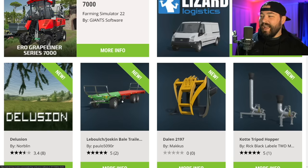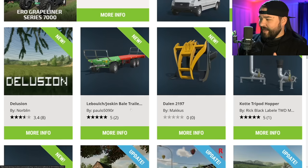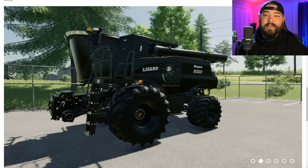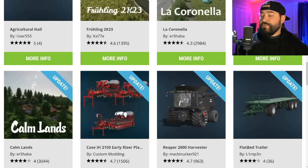Today we had 18 mods release only in the in-game mod hub. All platforms got two new and 11 updates, current gen got one update, and PC players got three new and one update. The big mods today were the new map Delusion for all platforms, the update to the Reaper 2000 harvester which will now go 50 miles an hour, and a small update to the 2150 Early Riser planters.